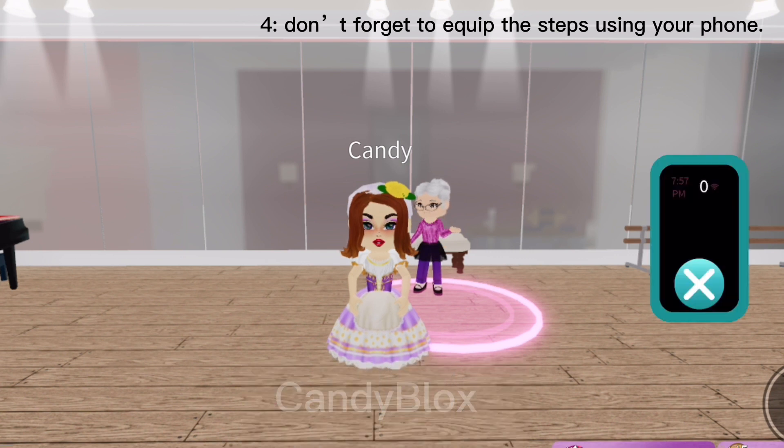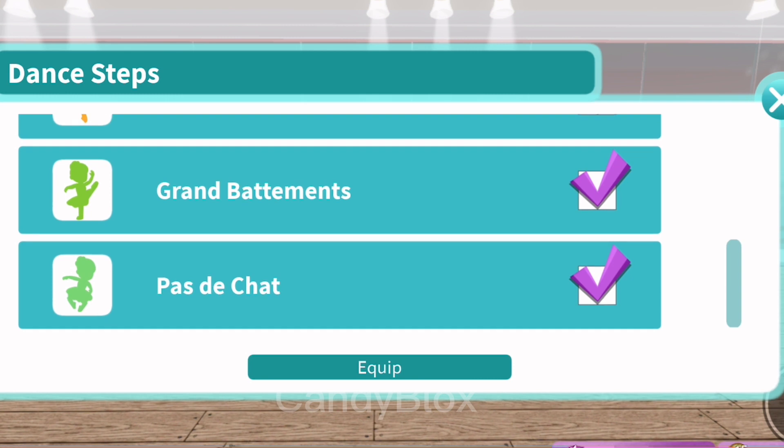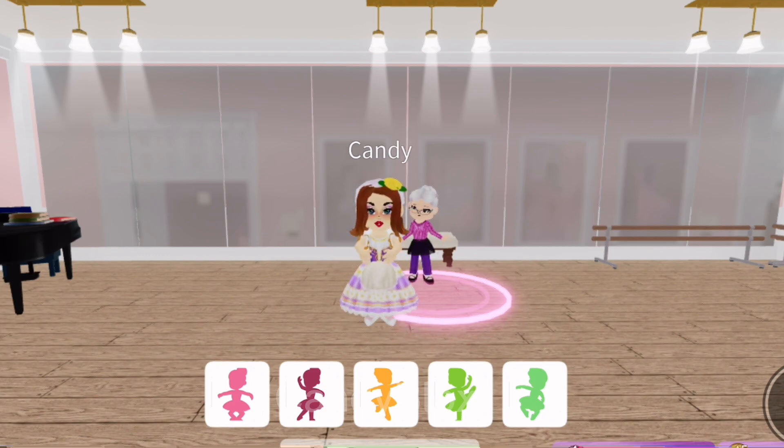Tip four: don't forget to equip the steps using your phone. Equip it by pressing the box, causing an arrow to appear. Now you have your dance step in your inventory.